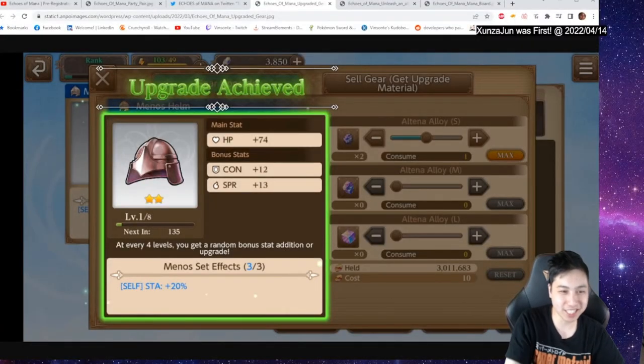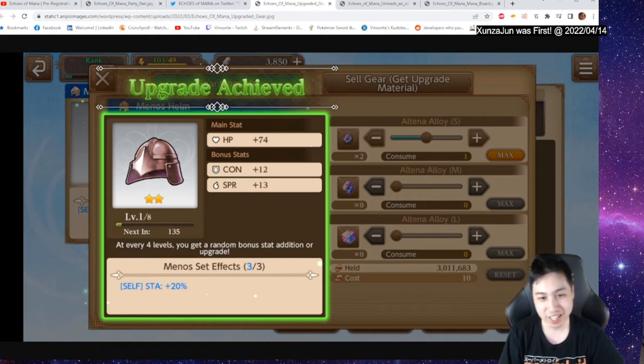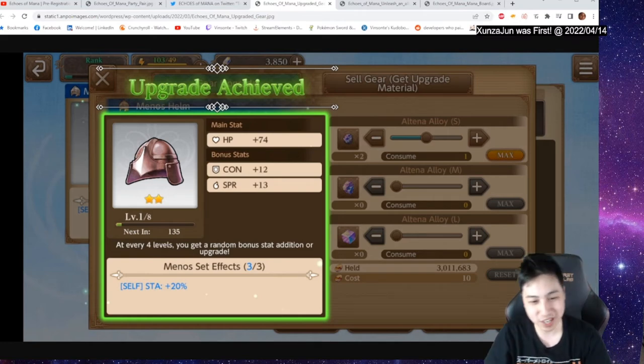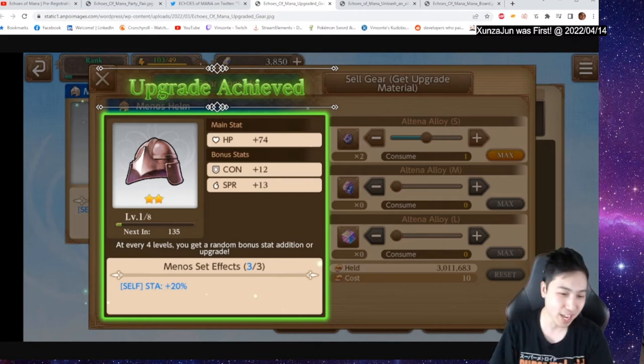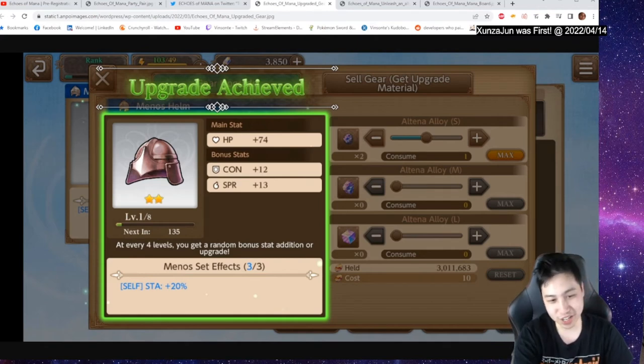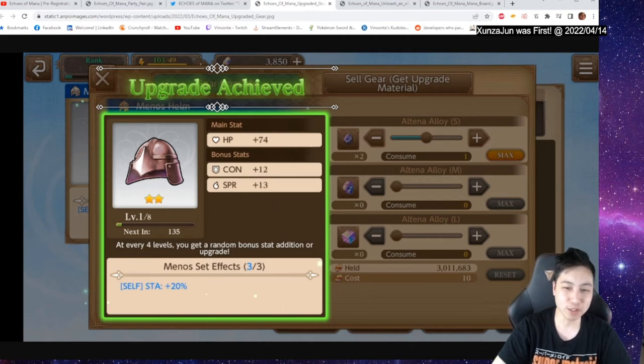The next way to upgrade is your gear. There are about six types of gear you can wear — things like helmet, armor, etc. Each one has a main stat and bonus stats, as you can see on screen. Some even have set effects, so if you wear three of the same metals you get 20% more stamina. Each gear also has rarity, and every four levels you get a bonus stat. You most likely get the upgrade rocks from the gear dungeon.